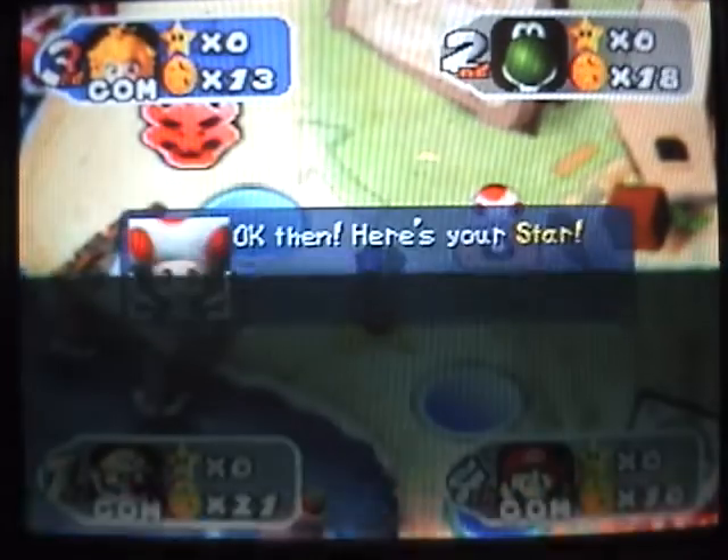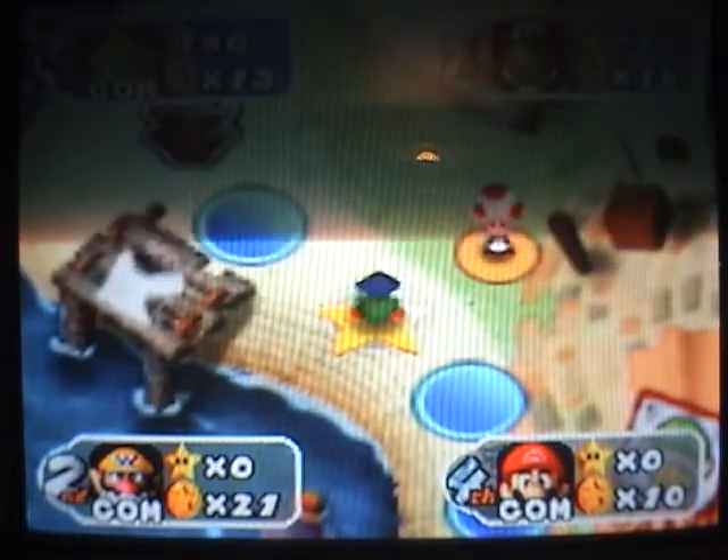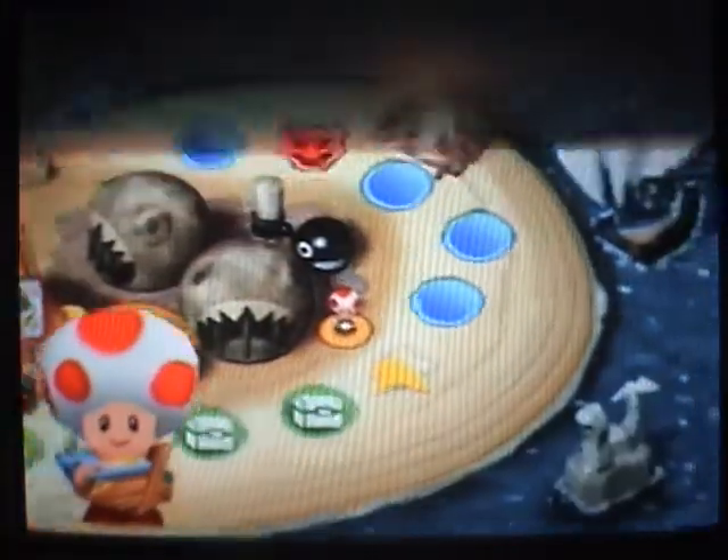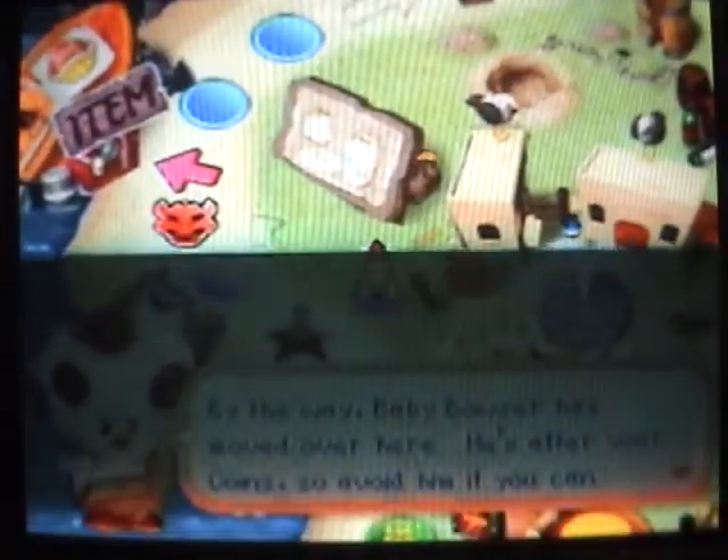I'm pretty sure the computers are programmed to just go the fastest way to the star. I can't believe I got the star — awesome! The star's down there. You see those docks with the arrows? If you land on that boost base next to them, you can go across. But it should be a happening space — I don't know why it's not.